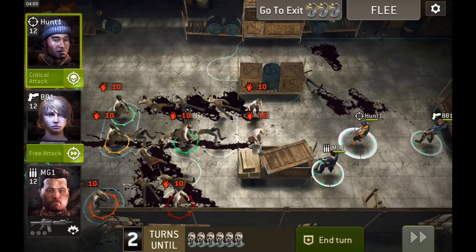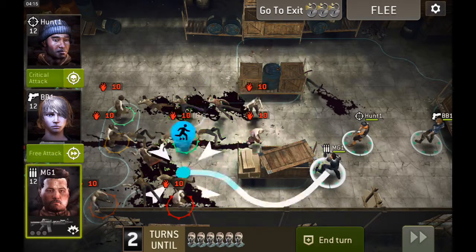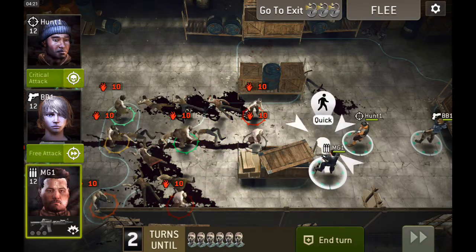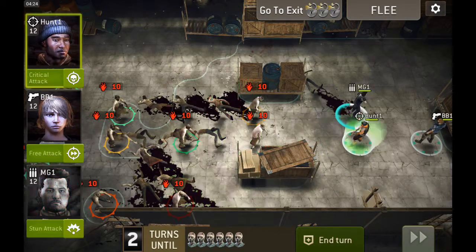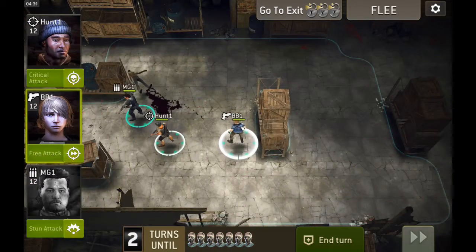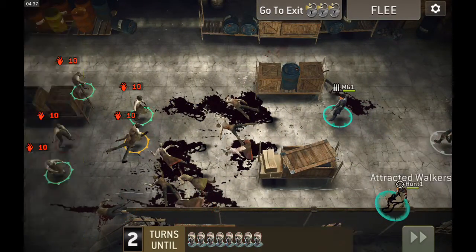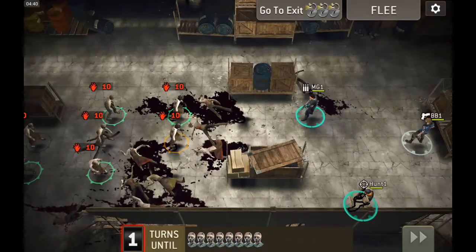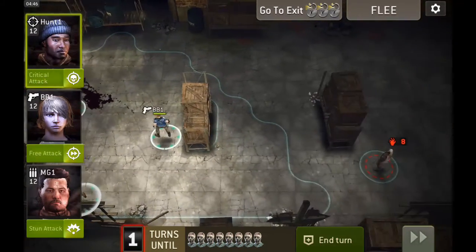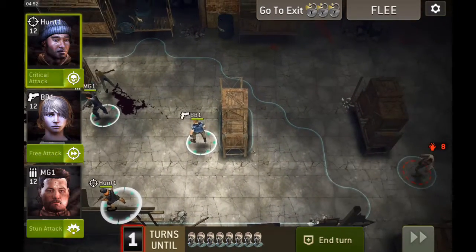I kind of wish I had my stun attack back because right now is when they'll get you when you least expect it. I think I'll move him up here, just take this little group over here out. Move my Hunter down here, take out these two, let them advance. It's a never ending process. I think I might move down more here and clean up, and let them come to me down by the finish line.